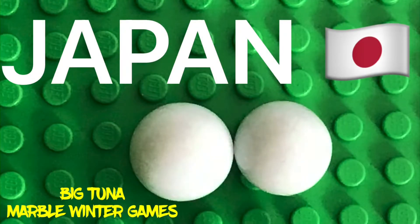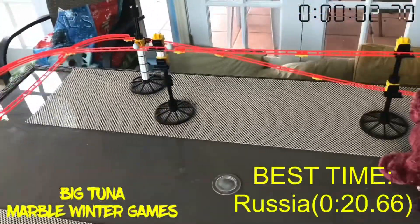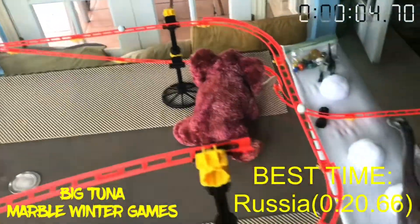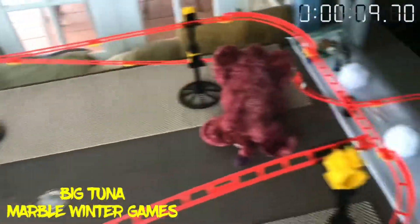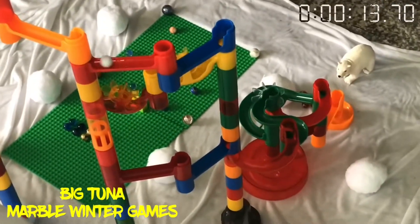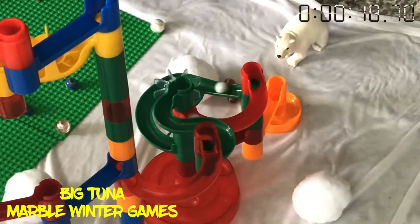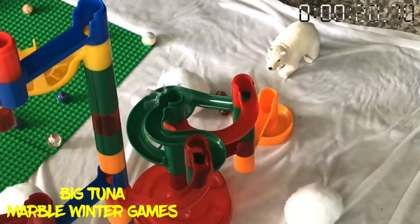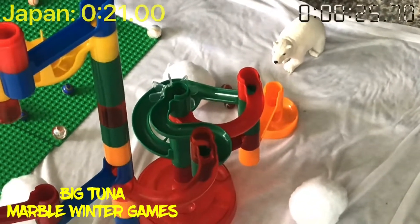Next up we got Japan. Japan is at the starting grid, pistol goes off, and they are going. Best time is still Russia with 20.66. They made a fast turn, which is pretty good. They go through the double turn, down the S-spin, down the zigzags, down the pinwheels, down the zigzags, down the curve, down the S-spin, down the second curve, down the roundabout. They come out with a time of 21 seconds even — pretty impressive.